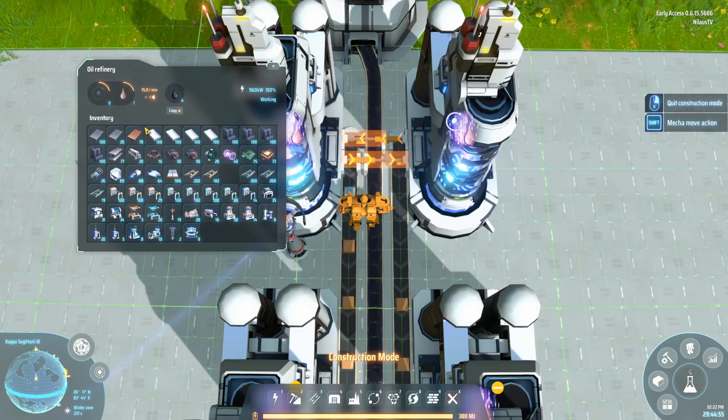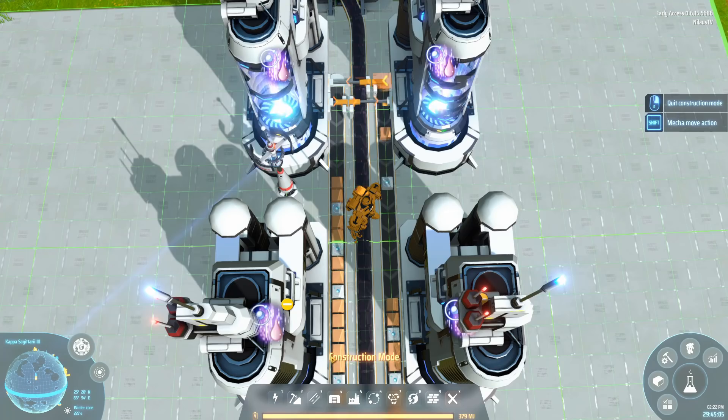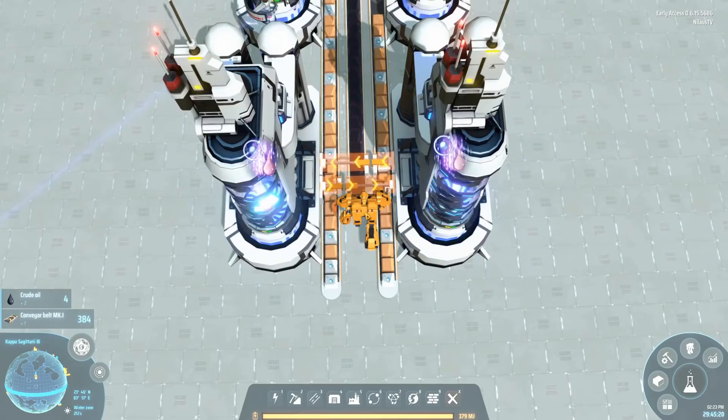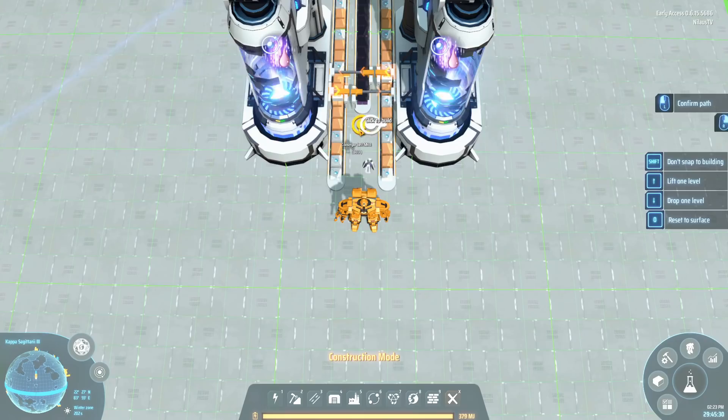Theoretically, since you're only getting three items out every four seconds, a 0.75 belt speed should be enough. It just turns out it isn't quite fast enough, and I suspect it's something related to having two different items on the belt — because there are two different items it behaves a bit differently.